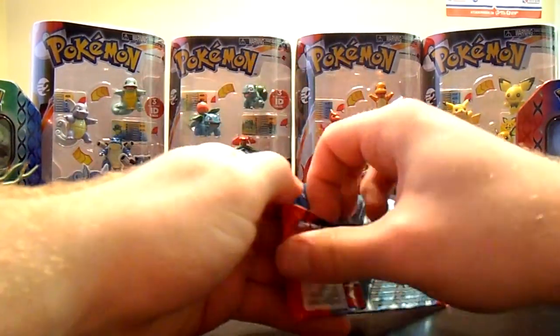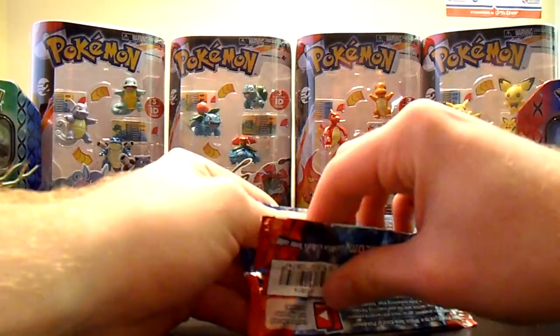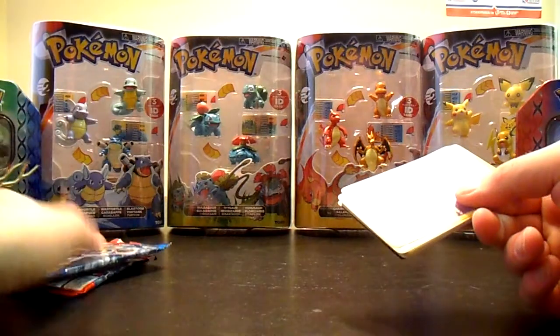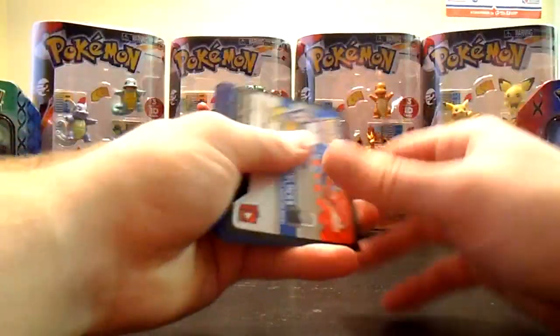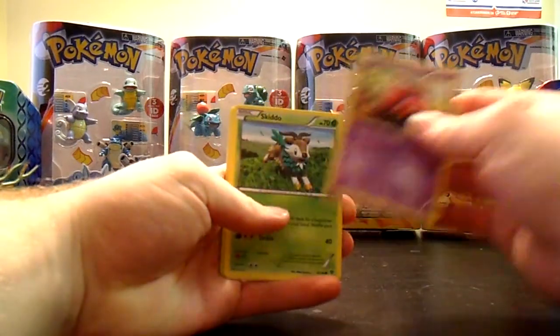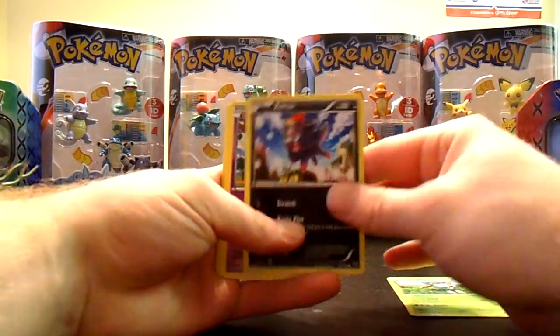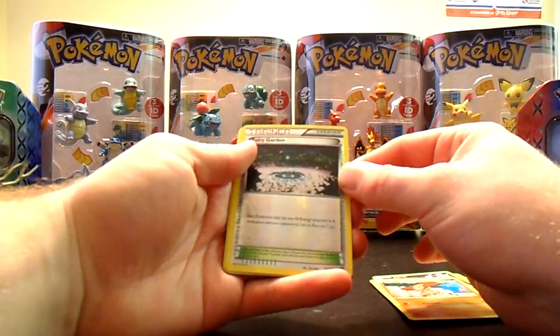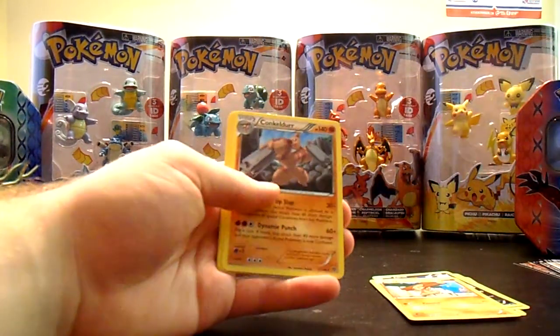Blastoise pack, once again. That came apart really easily. We have Venipede, Skiddo, Zorua, Ekans, Timbur, Fairy Garden Reverse, and Conkeldurr Regular Rare.